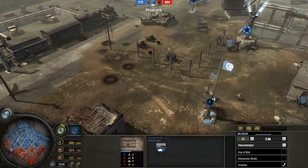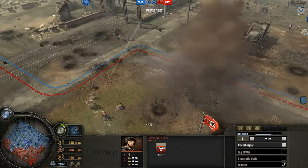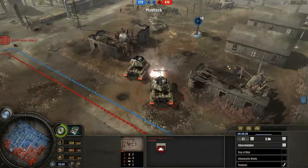Bars is trying to capitalize on his Stormtroopers and make them effective, but this artillery is totally hassling them. Random shots are taking out some Stormtroopers — really need to get out of there.